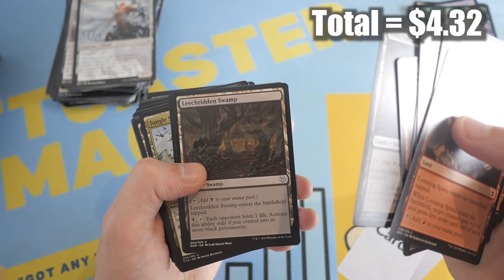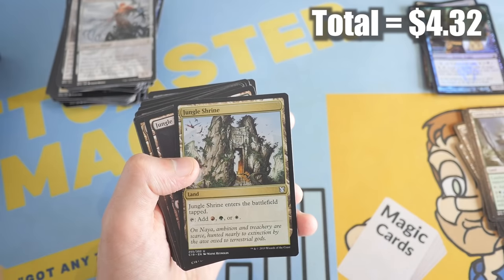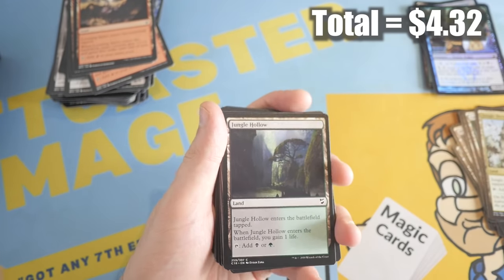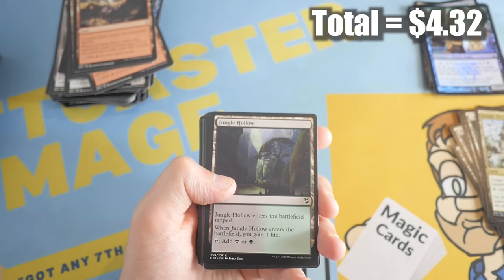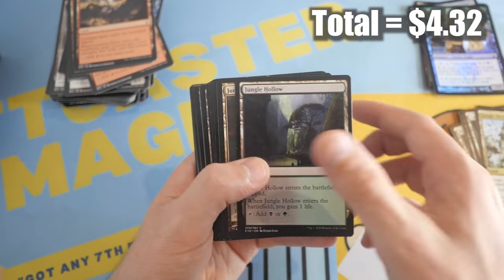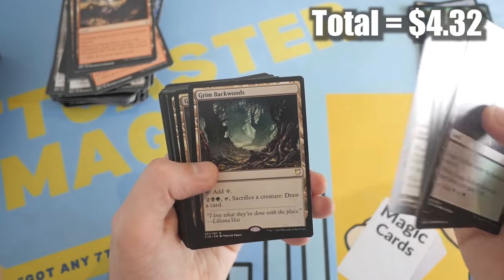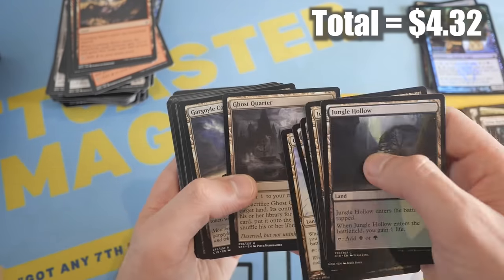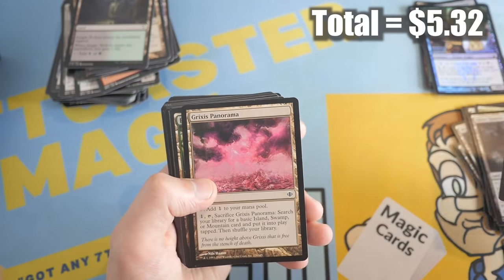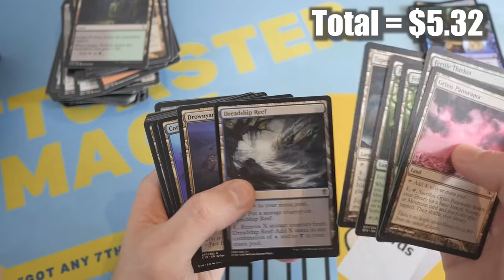Leechridden Swamp — I don't think that's worth it. Jungle Shrine — is that worth over a dollar? I think that might be — those Tri-lands that we got in Khans of Tarkir, and I think it went all the way back to Conflux, Shards of Alara — those actually are worth a decent amount. Ghost Quarter — I think that's definitely worth at least a dollar. Another rare land, Grixis Panorama. These panoramas are actually okay though.